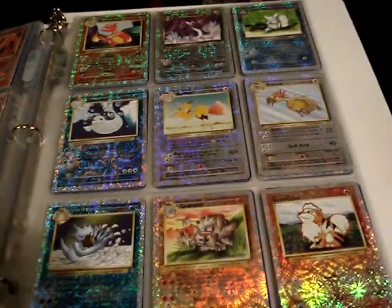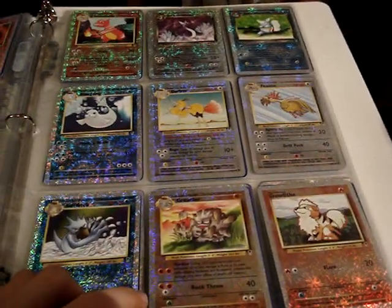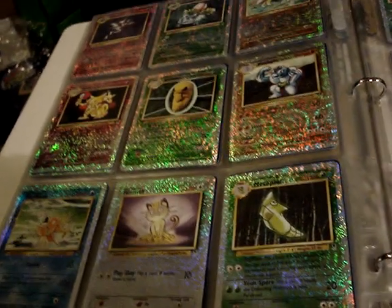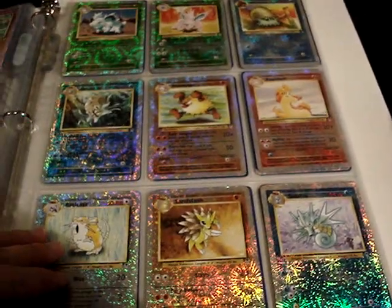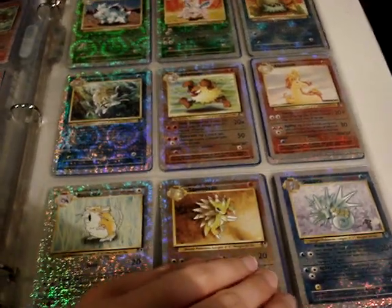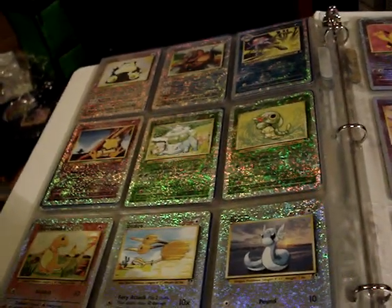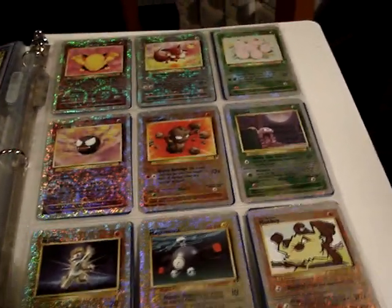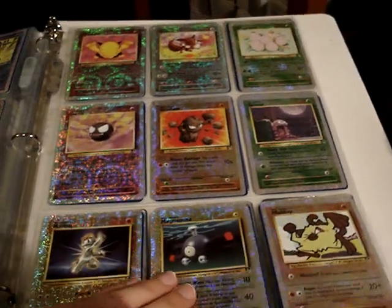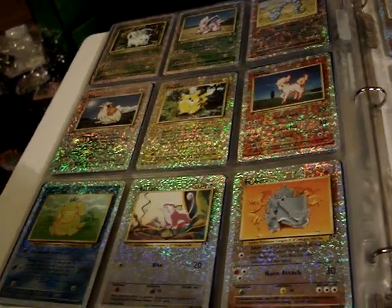The Legendary set was also a reprint set — the second reprint set. So it included cards from Jungle, Base Set, Fossil, and Team Rocket. I don't believe it incorporated any of the Heroes or Challenge series, as well as the Neo series, which made it kind of disappointing as a set, just because it was so similar to Base Set 2. However, it was the introduction of reverses and not having a first edition set that you had to buy separate packs from, that made this set a little more appealing to players as well as collectors.